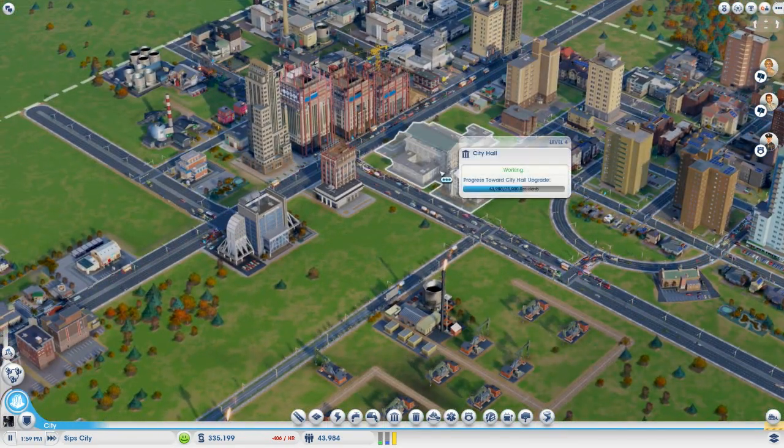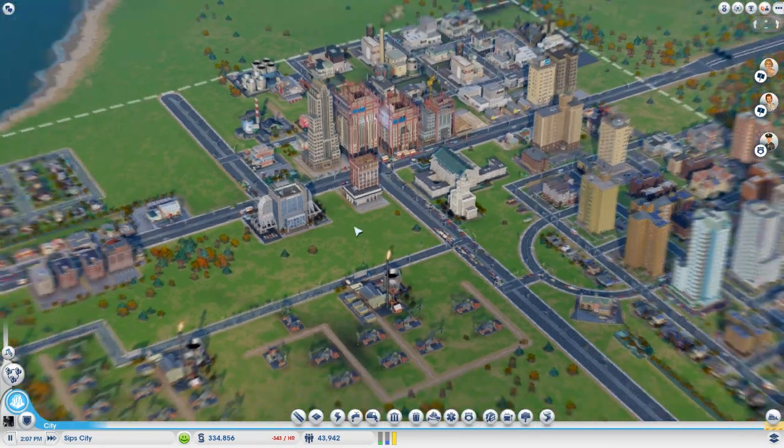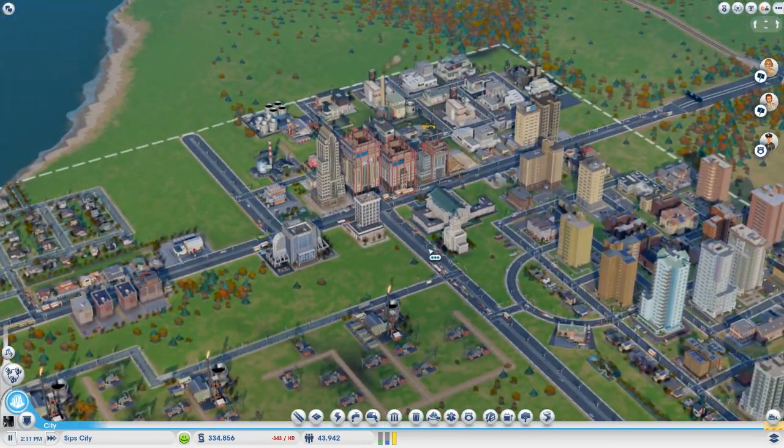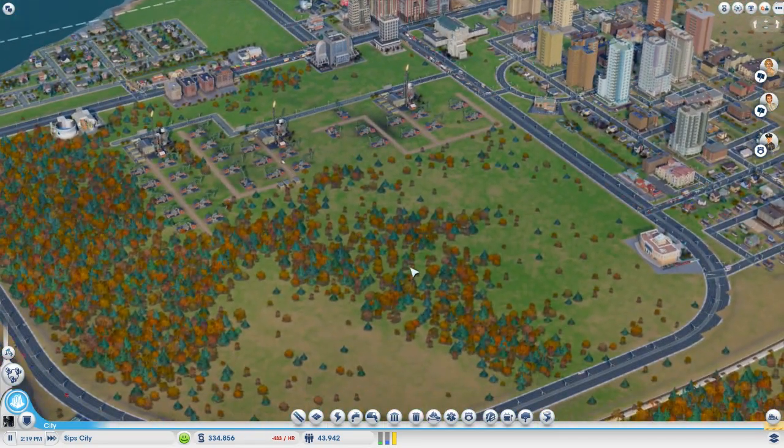Our next big milestone for City Hall upgrade: 75,000 residents. That's a lot of residents. We'll get there eventually — in Sip City we should get there, like I said, once the oil is all tapped out.